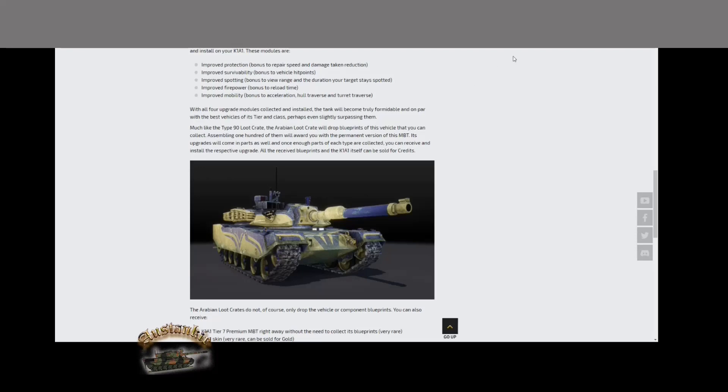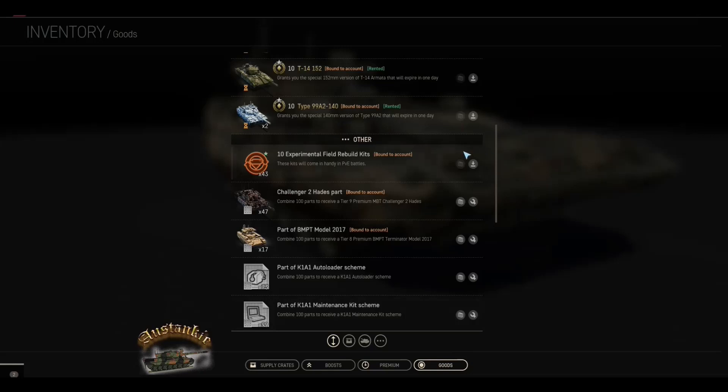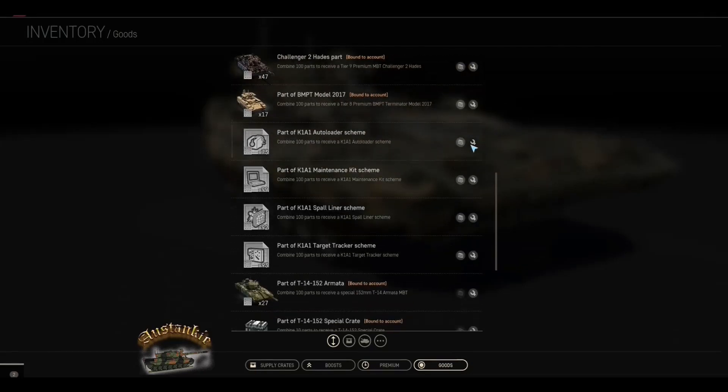Let's look at the K1A1 parts. At the moment I've got the K1A1, I've got one kit on it that I've actually unlocked. Here's where we're at: 73, 99, 92, 93. I've also got a bunch of crates that I've completed.